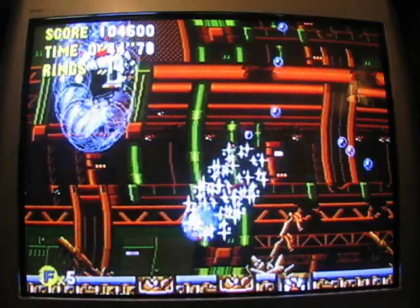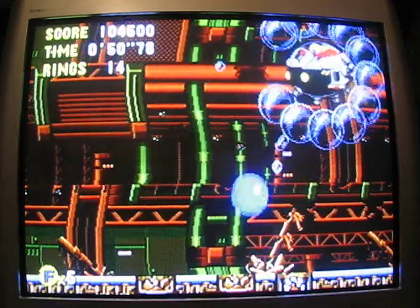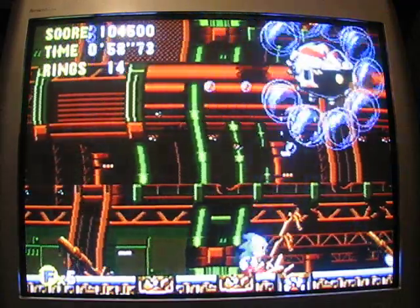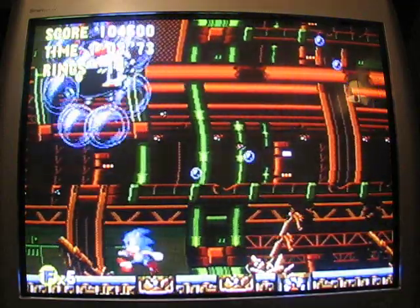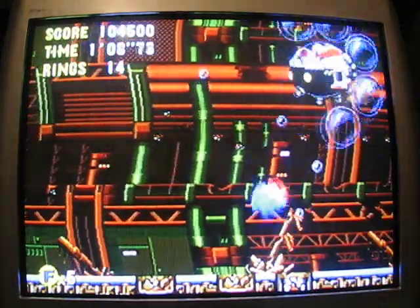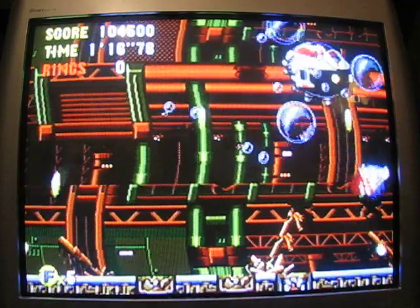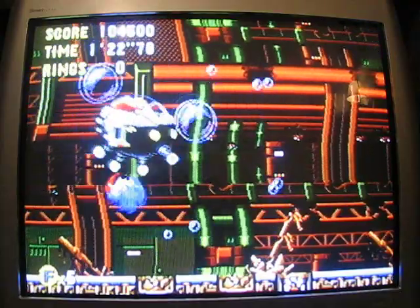He shoots what look like energy bullets — I'll just call them bullets. Basically what you want to do is get as many bubbles off of him as you can, because they're his shield, and then you'll be able to hit him when he dips down. I don't know when he's going to do it, but when he dips down like that you can get him.